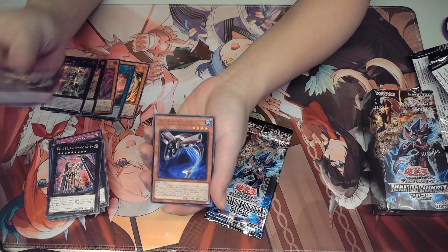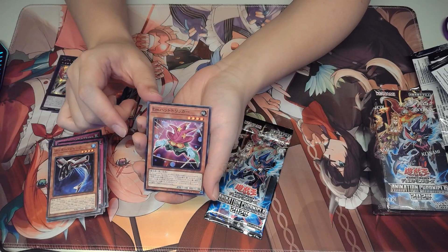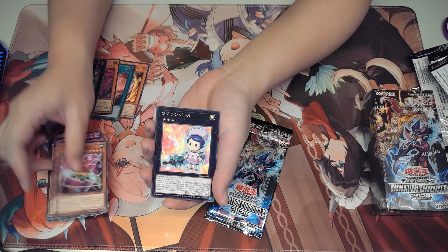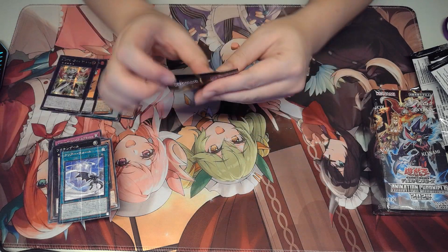We got Break the Seal again. We got Cutter Shark. Anthem Mage Hat Trick — pretty sure that's what it's called. And we got another Clear Wall. That's the last pack for the first box.